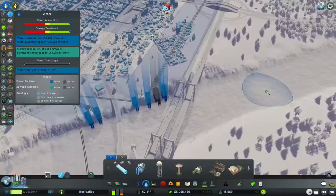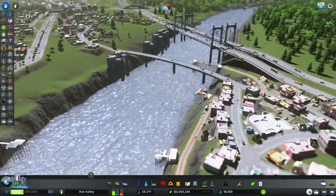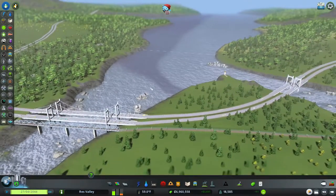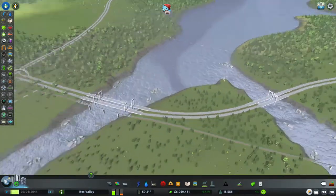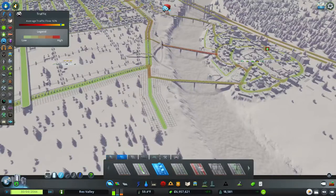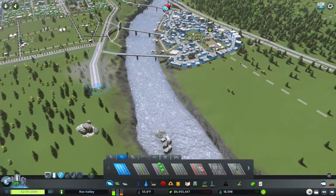Then we're going to delete the old water facilities because we want them gone. We're back up to regular levels — the water is going very low but it is what it is. Hopefully all that sewage will go away and we'll get a nice little strip going on over here. Let's get into building this area — I'm going to start with this two-way road, upgrade the roads already here, and continue it down this way.